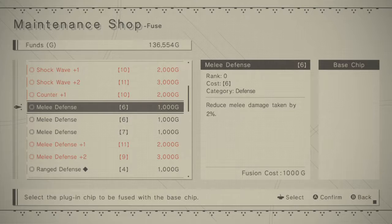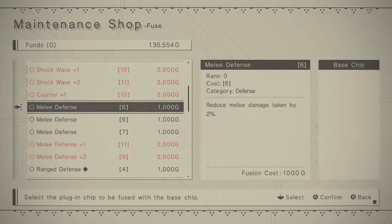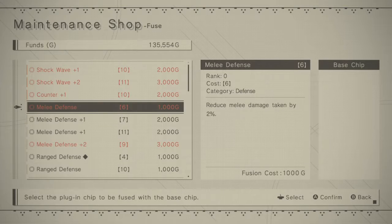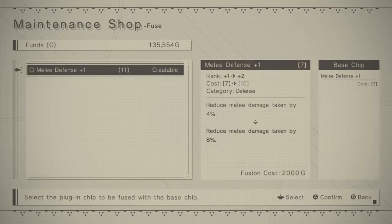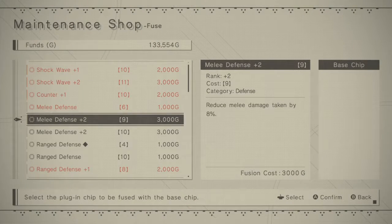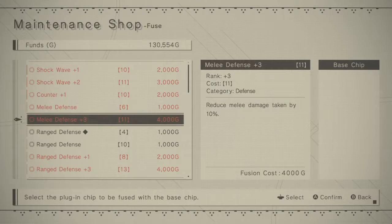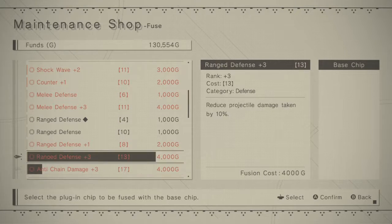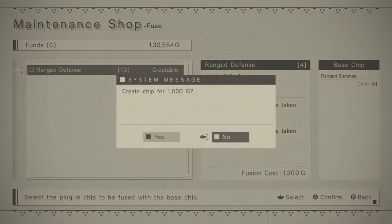So if we wanted to do, for instance, melee defense — we already have a plus two. In order to do this any further, they both go up to seven. Might as well do that, why not? Now we have two different plus ones. Bust it to a ten. Now you could do both of these to an eleven. That's cool. We have two ranged defenses — several ranged defenses. We'd have to fuse this to that. What did that bump it up to? A damn eight. Now you could fuse these two.